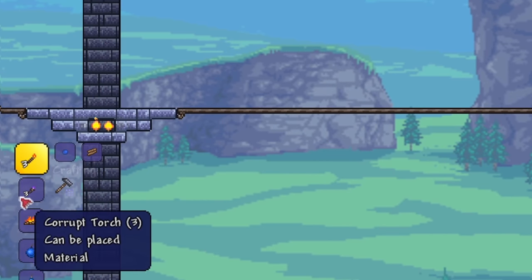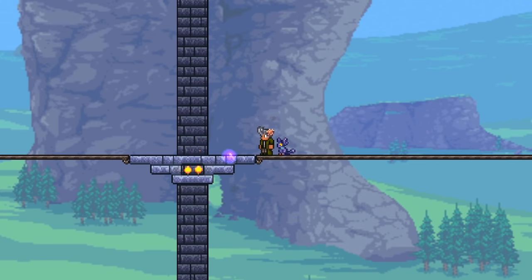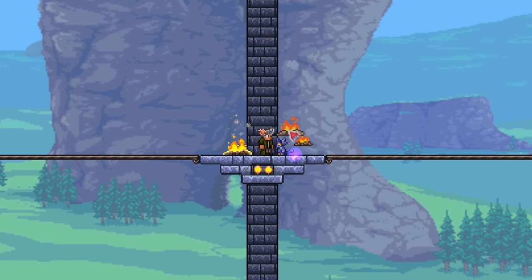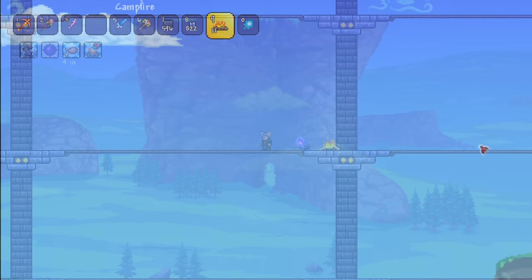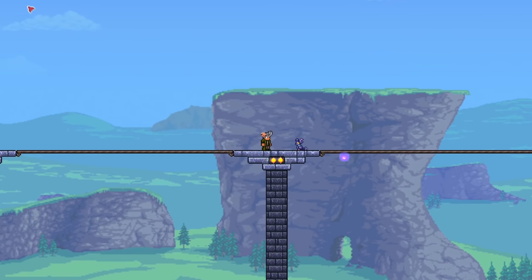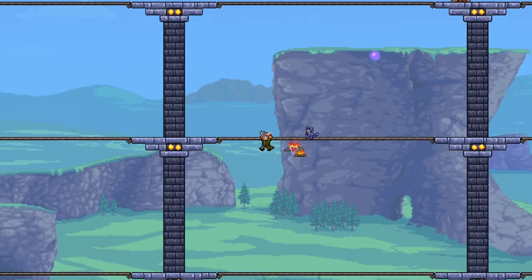The first boosts we will be getting are from campfires. These are easily crafted by hand using torches, and they can be placed to offer you life regeneration. Just place them wherever you like. As you can see from the top left, being in range of the campfire gives you boosted life regen, which is extra helpful in expert mode. The range of a campfire is surprisingly large — it covers more than you think. So just place a few campfires around for its range to cover every inch of the arena. You can check if you missed a spot by looking at the buff menu on the top left.